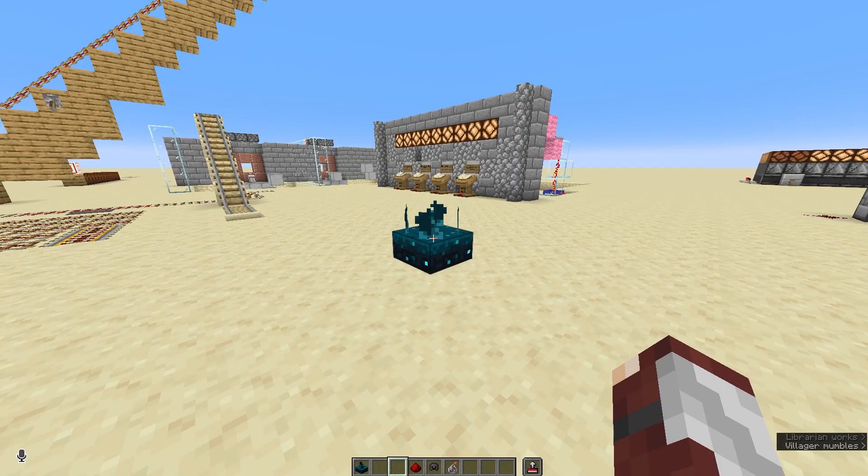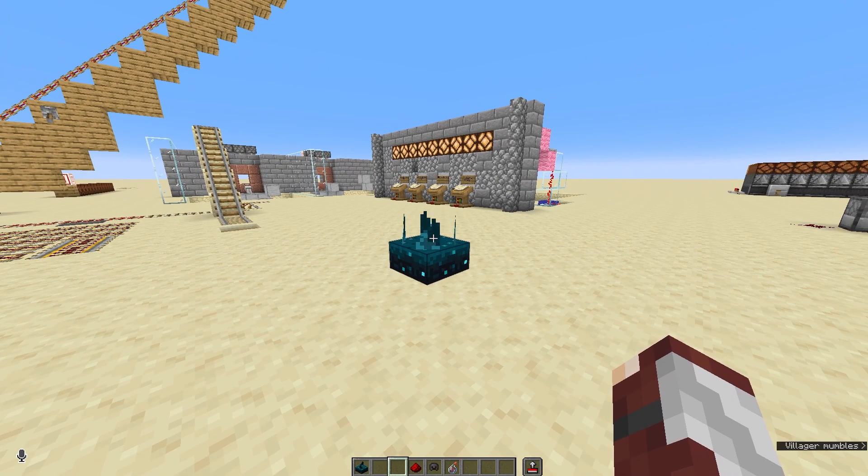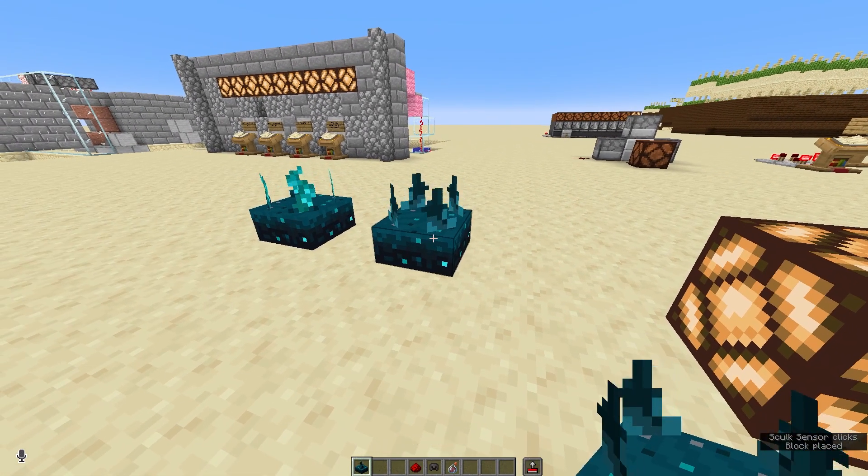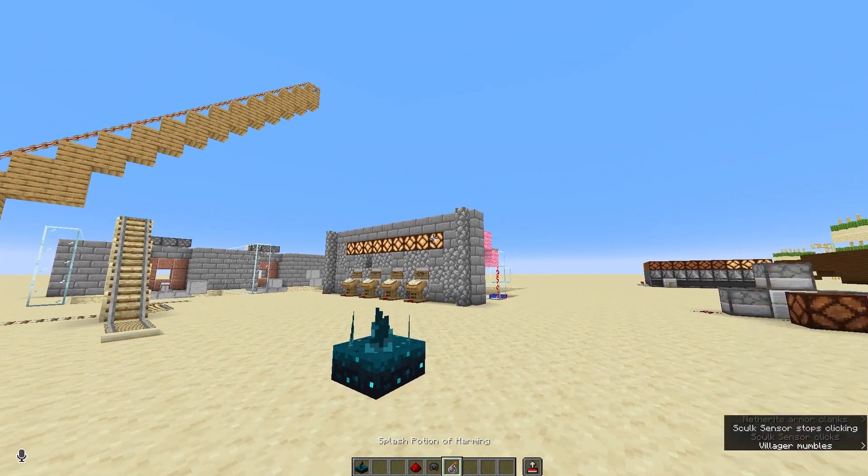If there are vibrations made near the skulk sensor it'll detect that and light up. This can be from placing or breaking blocks, equipping armor, or throwing potions.